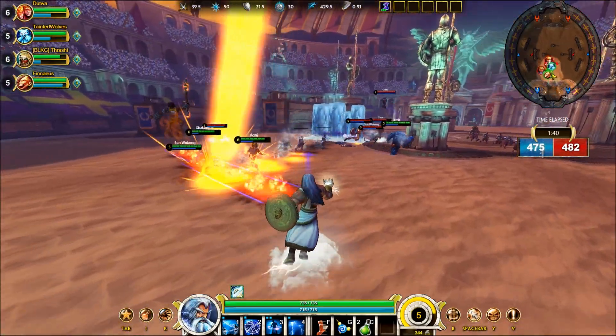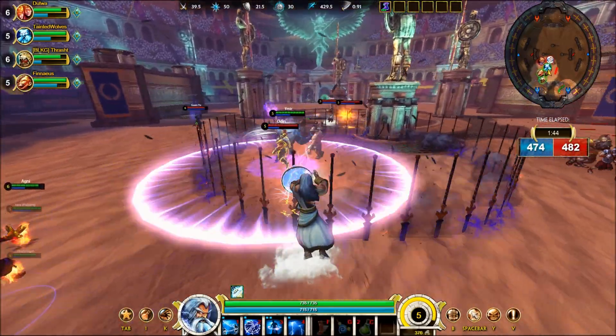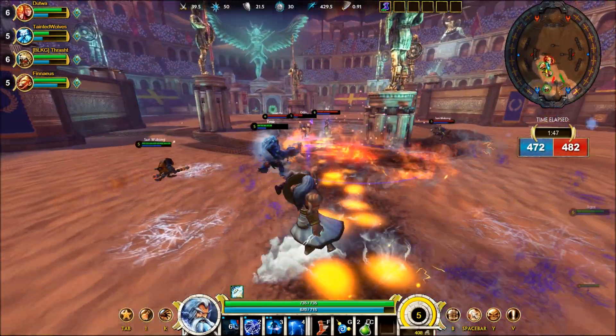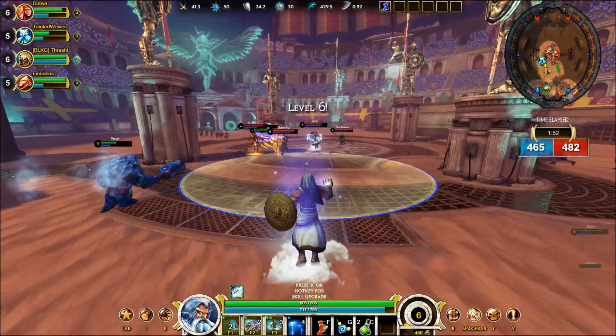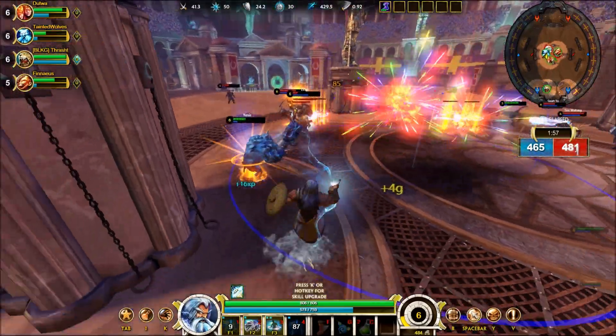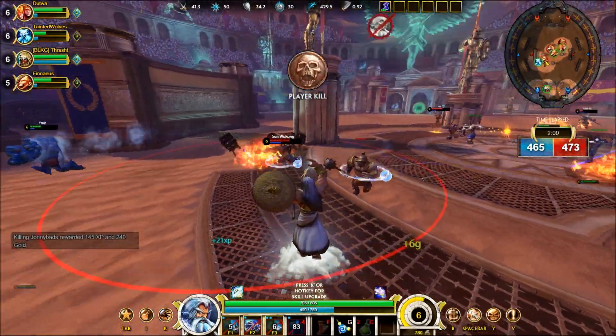Your ultimate is a medium sized AOE that calls down a series of lightning bolts. I can see Odin ulting there. I'm just staying in the back, trying to stay at max auto attack range and trying to get as many charges on as many people as I can. There's your ultimate hitting two or three people - get the chain lightning off and then Detonate Charge. That's what you want to do on Zeus. That's the preferred combo right there.